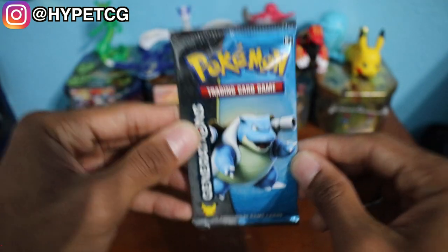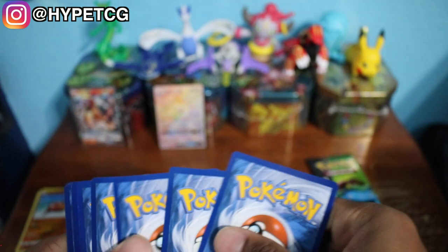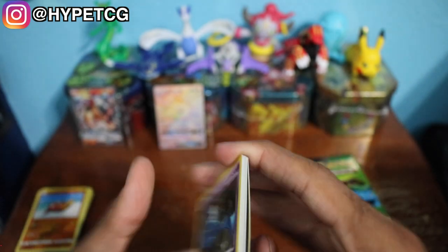Next up we have a Blastoise Generations pack. I believe the pack trick for this one is 3 and 3 because of the Radiant Collection, so let me make sure to do that. These don't come with code cards, so I'm sorry about that. So 3 and 3 — here we go.